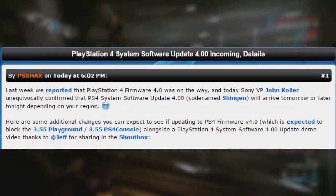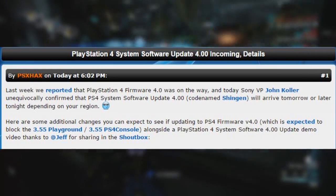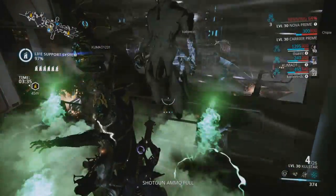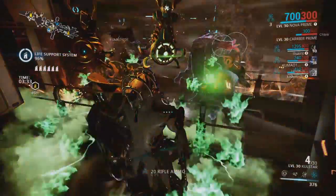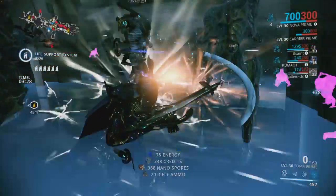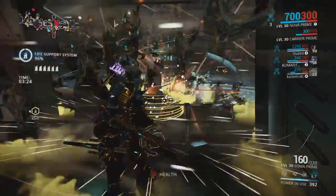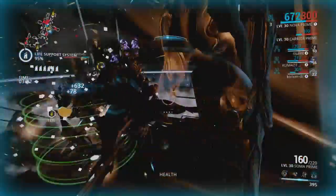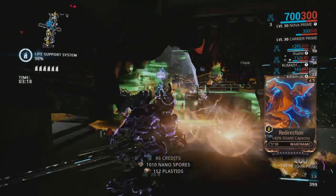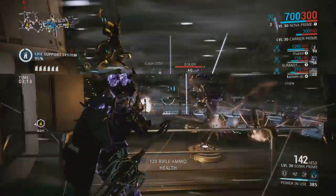One last thing before I end this video: do not update your PS4s. If you want, I can make a quick tutorial on how to turn off automatic updates — specifically stopping system updates from downloading while your PS4 is in rest mode. That way your PS4 won't update to 4.0 unless you literally go into Settings and click 'Update System Software.' If you guys want me to do that, I will — it would be really simple.